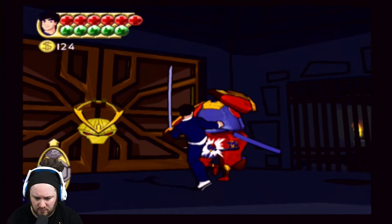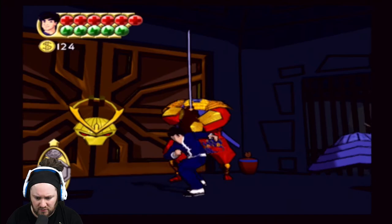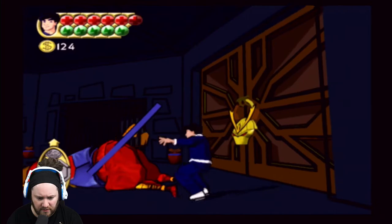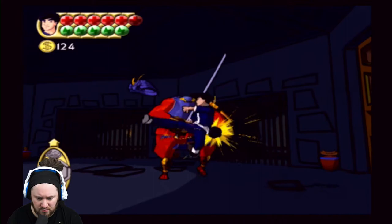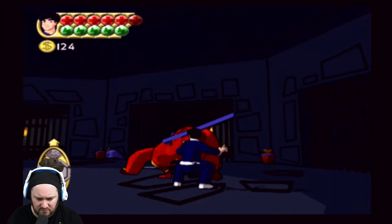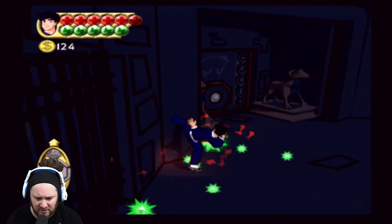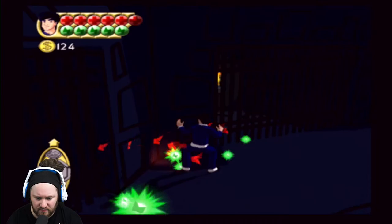We just batter him. There we go, that took a long time. I wasn't even really sure what was going on there. Maybe we needed to use the Talisman of the Power of the Ox - not really sure, but took him out nonetheless.